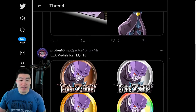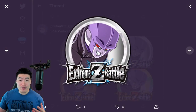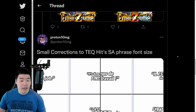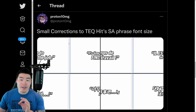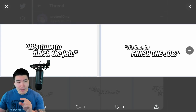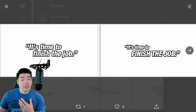We also have the Extreme Z Awakening medals for Hit — Bronze, Silver, Gold, and Rainbow. And apparently there were also some corrections to Tech Hit's Super Attack phrase font size. From what I can tell, they basically made the top part a little bit smaller and then capitalized the bottom part for more emphasis, more impact. So that was the change.